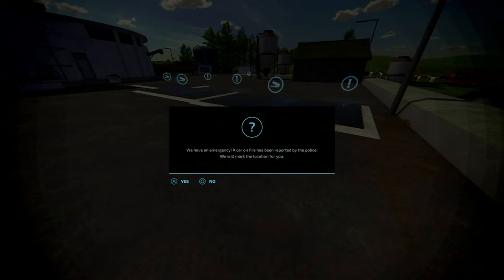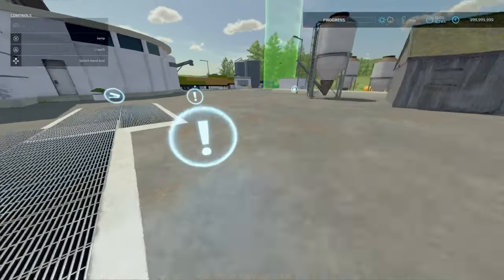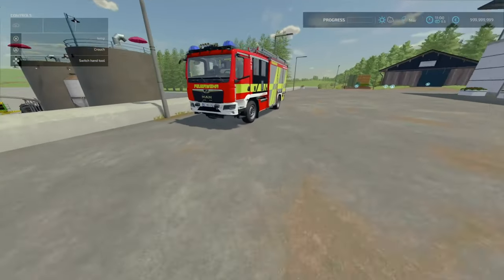There we go. We have an emergency — a car fire has been reported by the police, we will mark the location for you. Here it is, over here — let's just grab our fire truck.